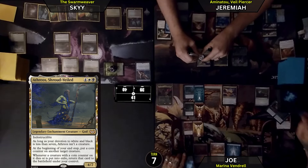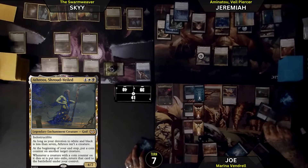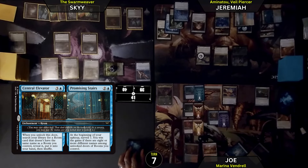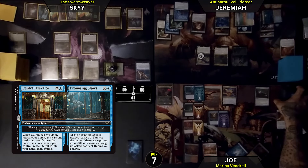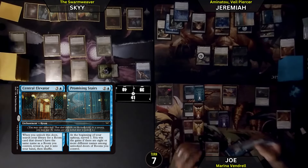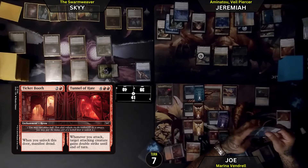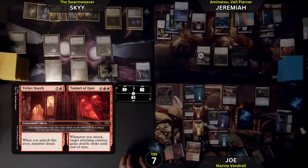1, 2 — I will cast the Central Elevator. When you unlock this door, search your library for a room card that does not have the same name as a room on the battlefield, put it in your hand. I can still do this — 1, 2 — I will play a Ticket Booth. When you unlock this door, it manifests the red. Look at the top 2, put one of them down and one into the graveyard. This is a Manifest creature and I do have a Togre for that.